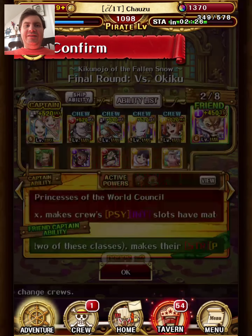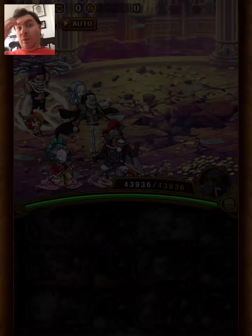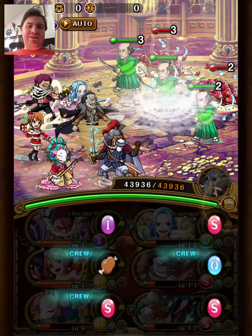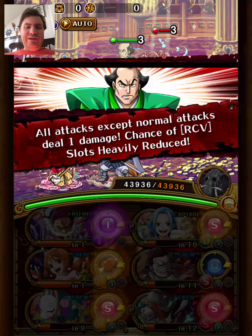Hey guys, Ciauso here with another team for Kolo Okiku, and this time it's a pretty cool team — very different from any other teams I've done. That's just how it goes when you use V1 Kata 6+. It's a very different kind of legend, and it actually works really well for this.